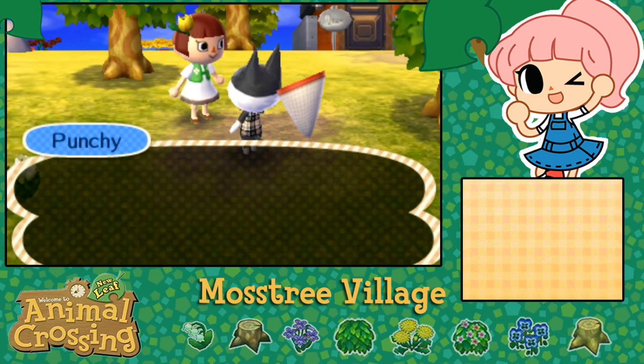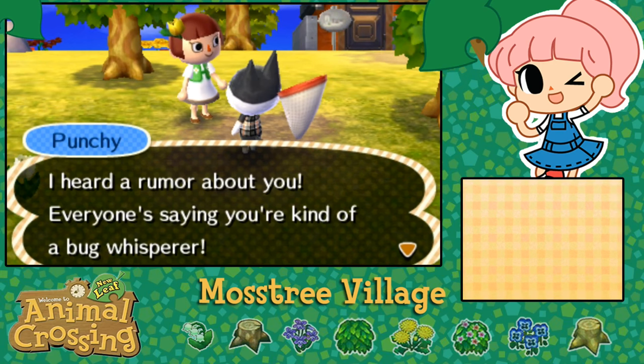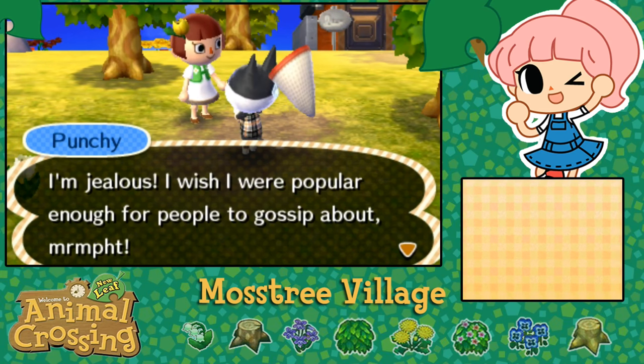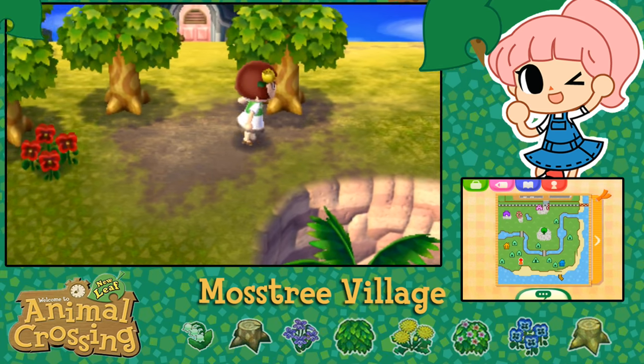There's Punchy! I have a shirt for you coming up. He told me: 'Everyone's saying you're some kind of bug whisperer. I'm jealous - I wish I were popular enough for people to gossip about me.' Punchy's happy. And our campsite should be done - let's go check out the campsite!